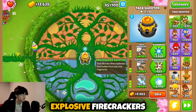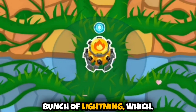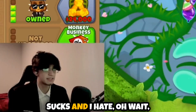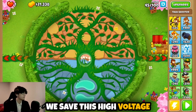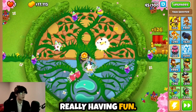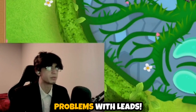Now what about firecracker shooter? The tack shooter fires explosive firecrackers that pop into fragments — I gotta see that. I'm not really seeing it but I am seeing a whole bunch of lightning, which I'm pretty happy with. Never mind — we just lost on round 45 because we can't hit magic. Let's get a village with MIB. Wait, he's still not hitting purples even with MIB! All right, I think we save this high voltage thing for later — re-building at 3-3-3-3-2. The lightning wasn't working out, but now he's shooting out bombs like a cannon.